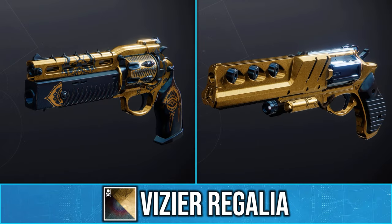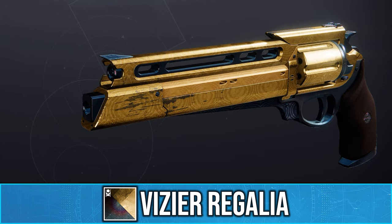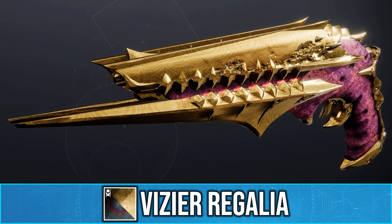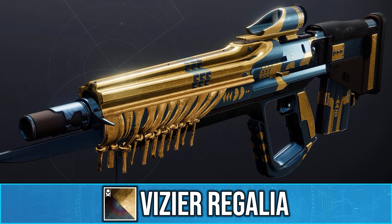Now, some of you might actually recognise this because it was the default shader on the old adept weapons. So you can essentially make any weapon look adept now. Personally, I think this looks really nice and it's definitely a shader you'd use on weapons rather than armor pieces.